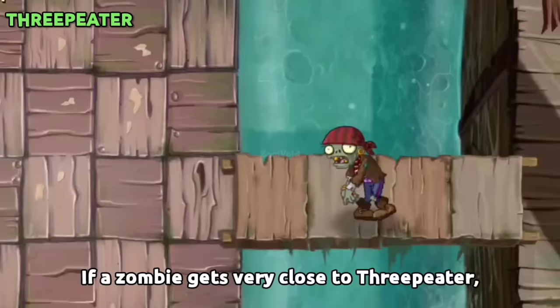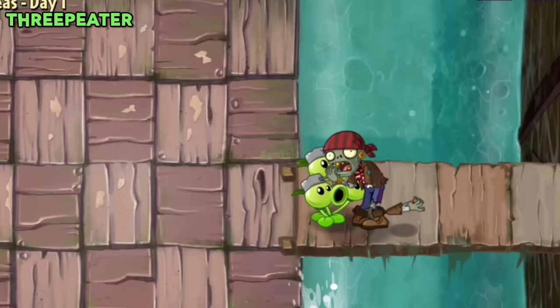If a zombie gets very close to Threepeater, two peas will hit that zombie — the upper part and the middle part.